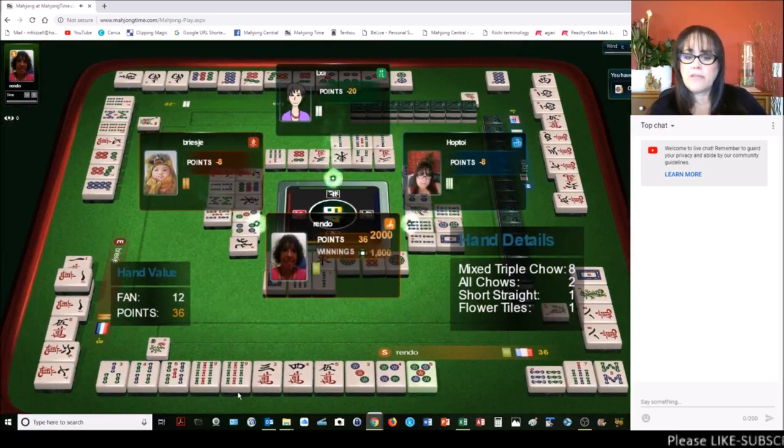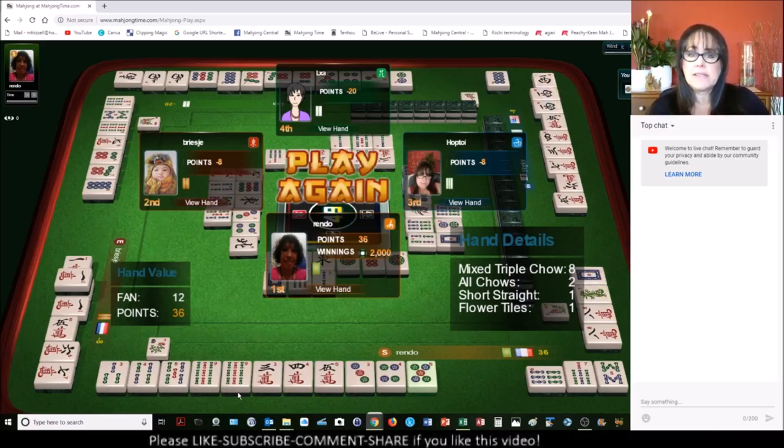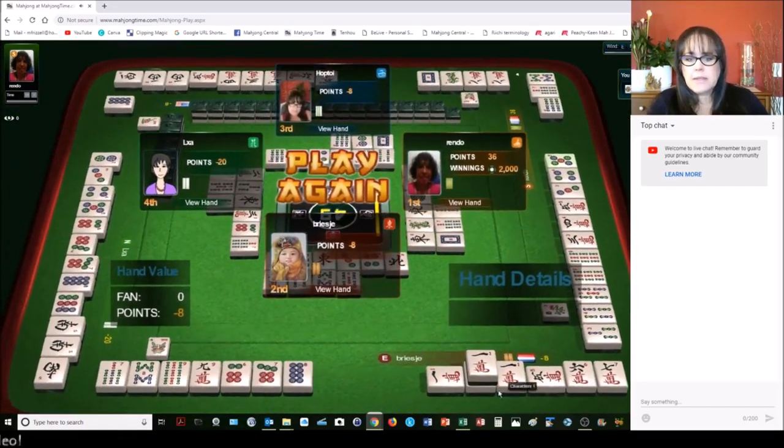Okay, so we have a 12 faan win here. Mixed triple chow with the three-four-five — all chows. They just have a pair of nine bams, the rest are all chows in mixed suits. They also have a short straight: three-four-five-six-seven-eight in bams, and then they have a flower. So that was their 12 faan.